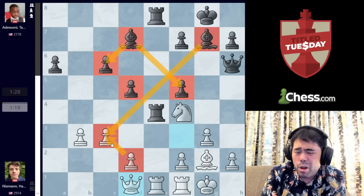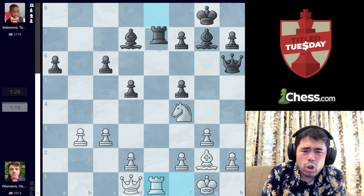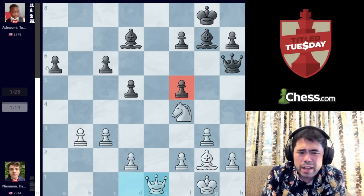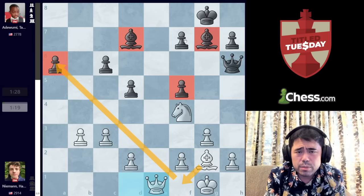Even though all the Rooks can potentially come off the board, in the long term due to all these weaknesses — the weak pawns on F5, the weak pawn on A6, and the bad bishops — White still has a very sizable advantage.